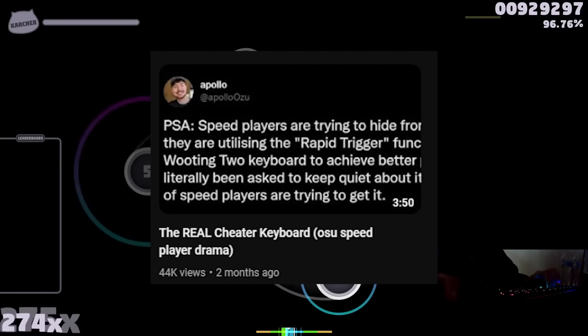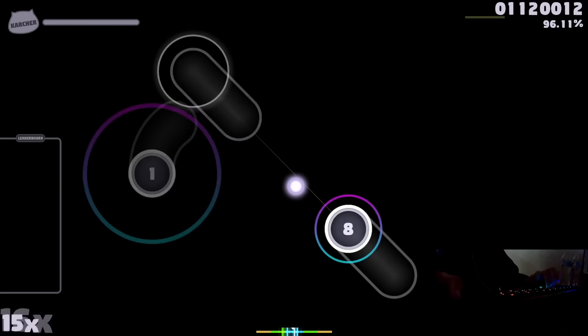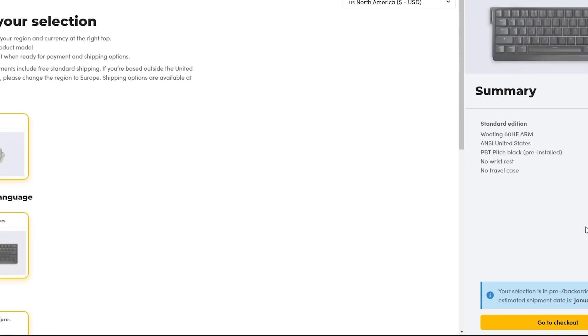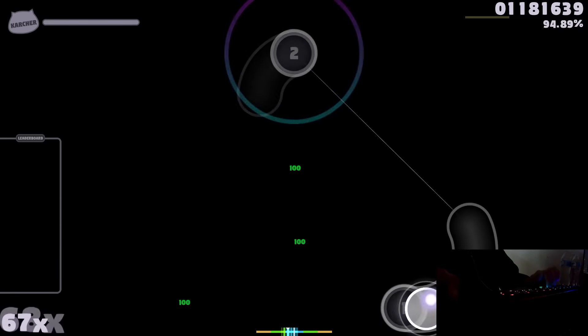Speed players were gatekeeping it because of how good it was. It's so good that even Saito is putting it in his fridge for later. And solely because of Osu, the amount of Wootings in stock has gone down drastically. If you order a Wooting, it'll take at least two months to arrive, when previously it only took a week.